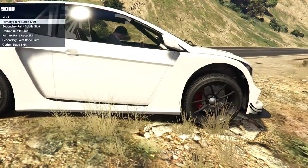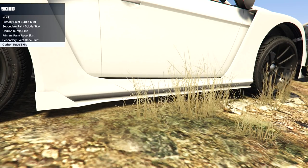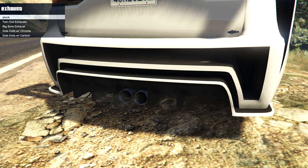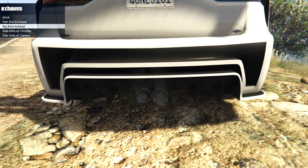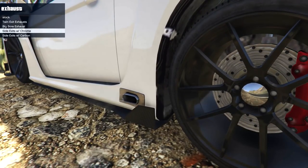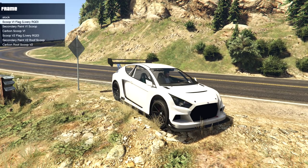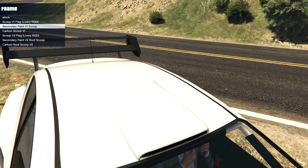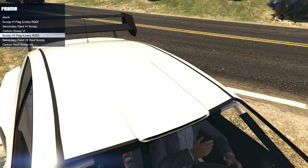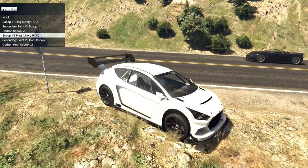On the side skirts we have stock, primary paint colour, secondary colour, and carbon — also a secondary extended version in carbon. I'm going carbon again. On the exhausts: twin stock, a centre exit option which puts them in the middle — I like that. There's also a big bore single with titanium tip, which looks awful. Then side exits in chrome and carbon — carbon for that as well. For the frame we have stock, a roof scoop, a livery version, secondary colour, and carbon versions. I'll go for the livery version to see what the liveries look like.